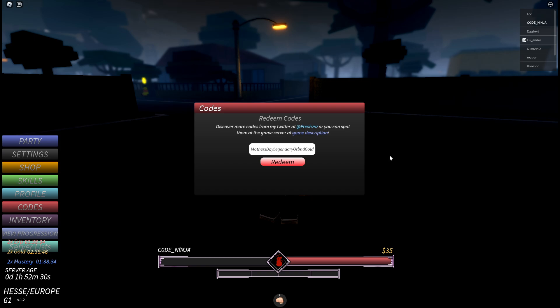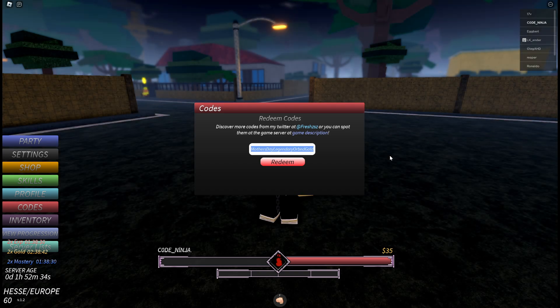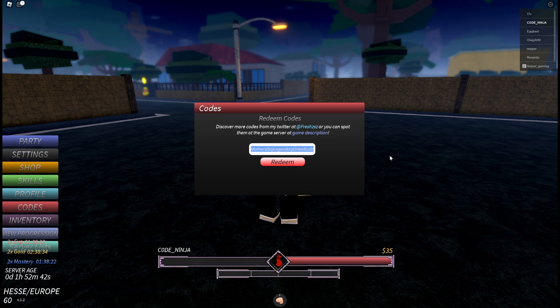Our first code is the Mother's Day Legendary Orb and Gold code, which you can redeem in game. This one was for Mother's Day, which was a couple of days ago. Let's redeem this code — okay, this code is expired. Unlucky.